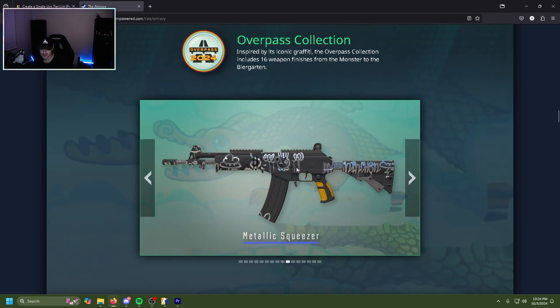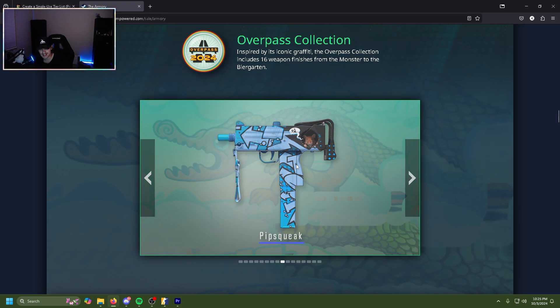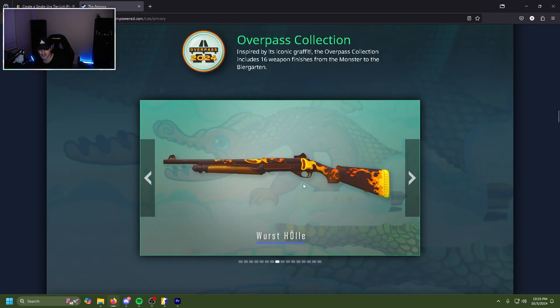The Negev Wall Bang is just graffiti — like the graffiti spot on Overpass. D tier. The Metallic Squeezer is another graffiti-like skin but the silver on the black looks really cool and the yellow handles are actually kind of neat. C tier. The Pipsqueak MAC-10 is adorable — the black to blue transition is clean, it's just a clean skin in general. But the goddamn mouse or hamster is adorable. B tier.